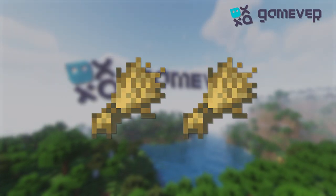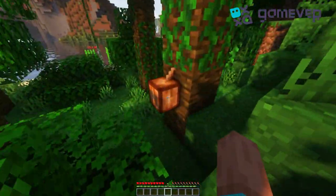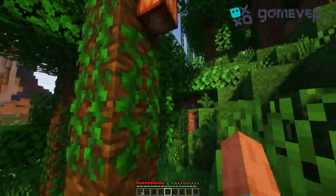First, you'll need two units of wheat. You can harvest wheat from village farms or grow it yourself. Next, find a jungle biome to harvest cocoa beans from cocoa pods.